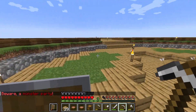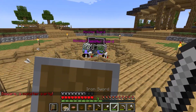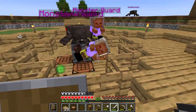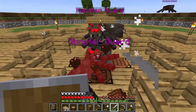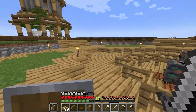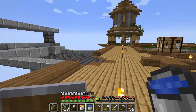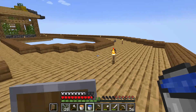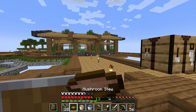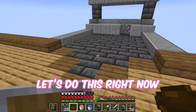A monster party! No skeletons, no spider riders — ew. Let's take care of them. That was pretty easy to be honest. So I was thinking and I have an idea — we have a cobblestone generator, but we can make a very makeshift stone generator and then bonemeal some moss blocks. Why haven't I thought about this earlier? Let's do this right now.